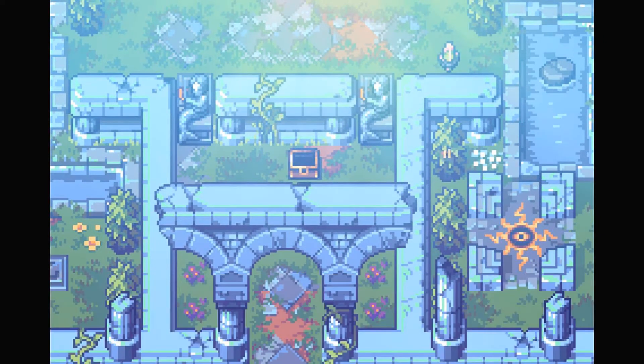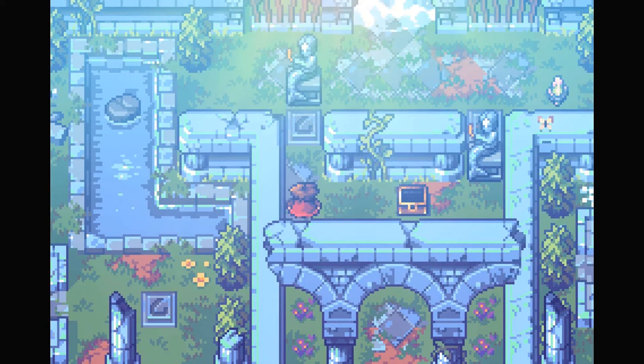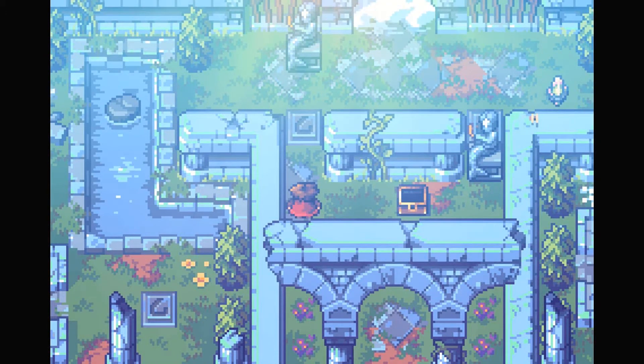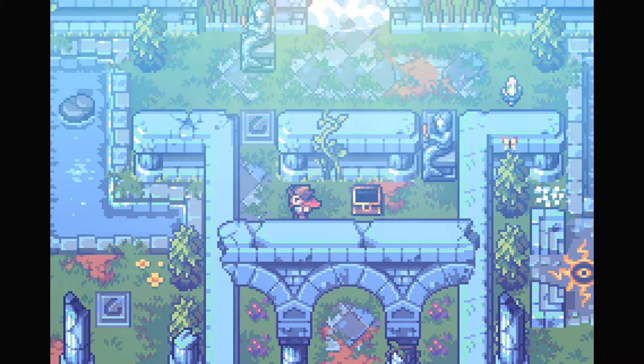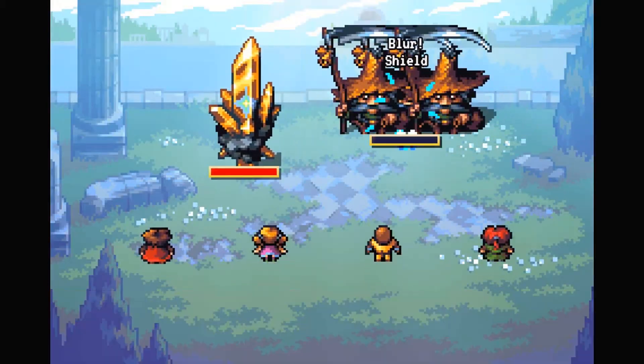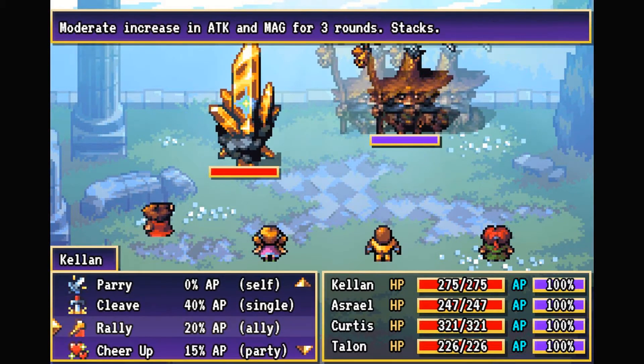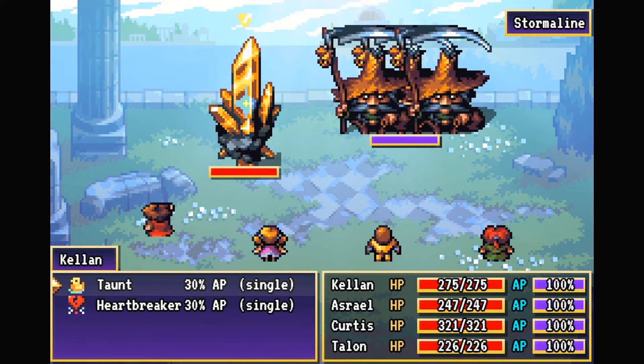Alright, treasure right away. We're gonna have pushing puzzles. What is this? Oh, it's an enemy. Okay, blur from the start, huh? I can deal with that. And we got a Stormalign and Brownie.